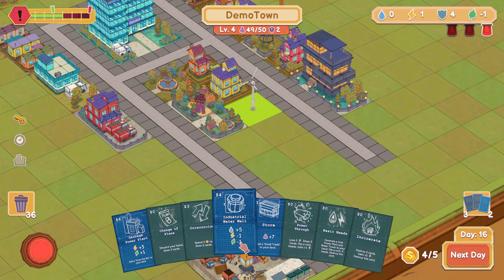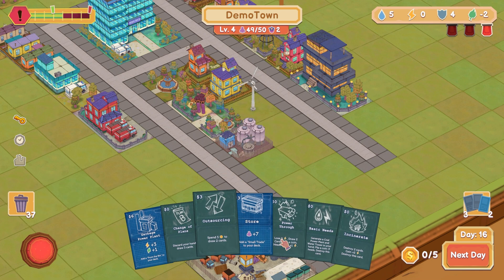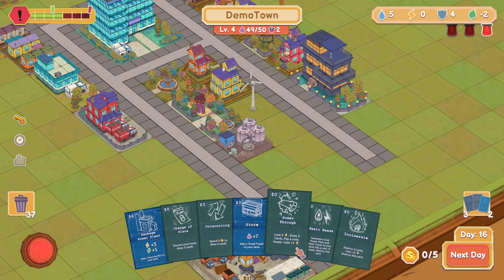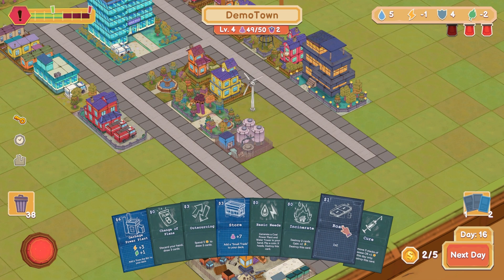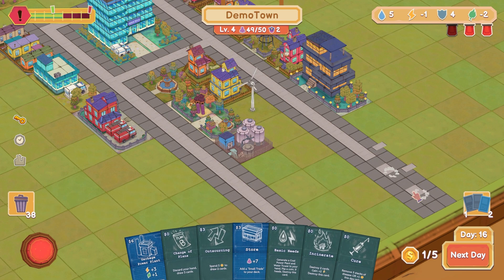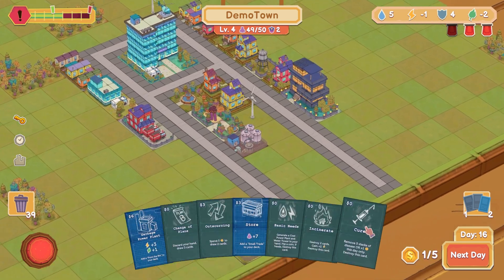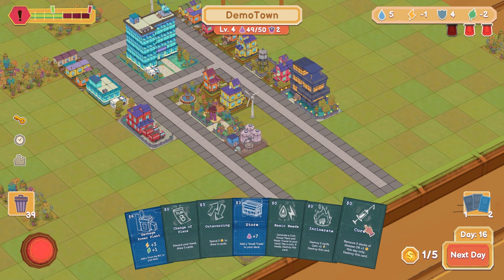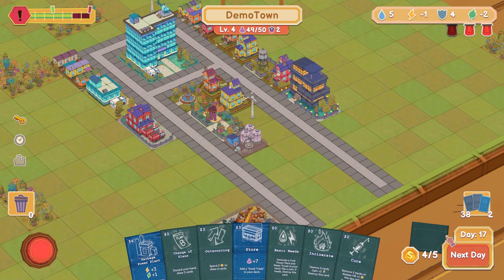Plus five water — lose some nature and electricity but get the water situation looking a little bit better. Lose two energy and draw two cards, flip a coin heads gain. We got one back so we lost one energy net. Let's put a little road down here. Eventually I should put some roads branching out. Maybe like down here around the outside. Cure: remove five stacks of disease or plus one gold this day only. Save that for when we have diseases. Just go ahead and go to next day.